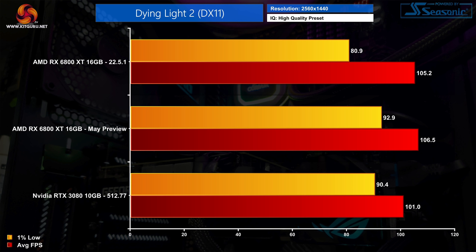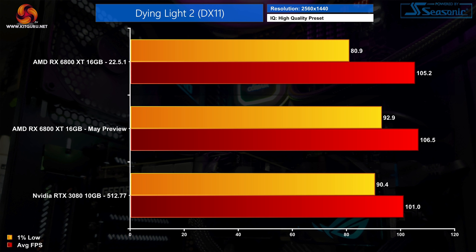Next up is Dying Light 2, where at 1440p we saw next to no difference in average frame rate between the preview and 22.5.1 drivers. The key is the 1% lows — with the preview driver, the 6800 XT runs smoother with a 15% increase to the 1% lows. That's especially important considering the RTX 3080 initially had the upper hand for 1% low performance in this game, but that lead has now evaporated when testing with the AMD preview driver.